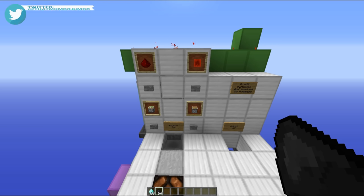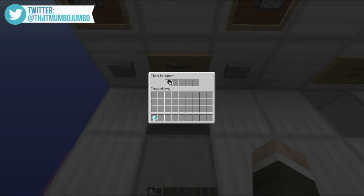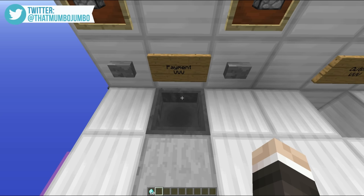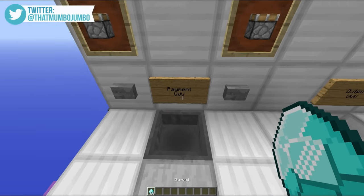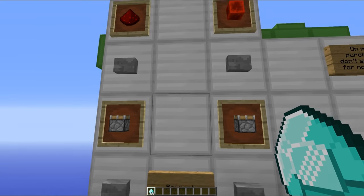Now some of the other interesting features of this design are as follows. First off, if you try and place any old item inside this hopper, as you can see none of those are going through — the only type of item that will go through this hopper is of course the diamond. The other interesting feature is that we can actually do bulk purchases.